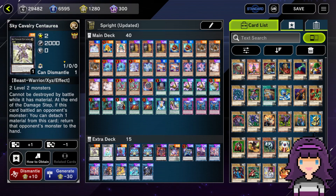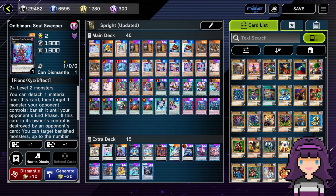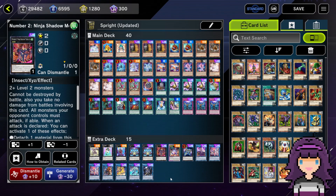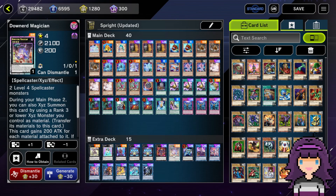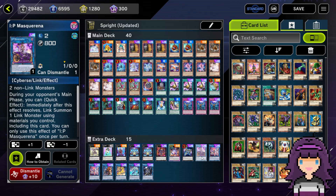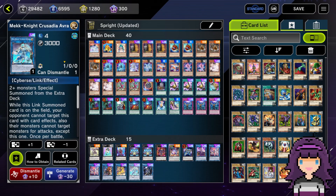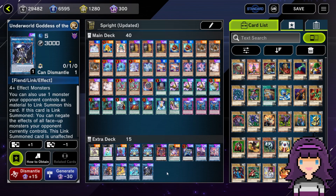For the extra deck we're on: one Sky Cavalry Centurion, one Cat Shark, one Onibimaru Soul Sweeper, two Gigantic Sprite, one Number Two Ninja Shadow Mosquito, one Downerd Magician, one Divine Arsenal AA-ZEUS Sky Thunder, one IP Masquerena, two Sprite Elf, one Sprite Sprind, one Nightmare Unicorn, one Mekk-Knight Crusadia Avramax, and one Underworld Goddess of the Closed World. There's our list. Let's see some games.